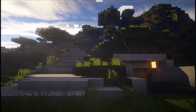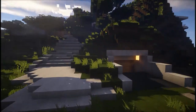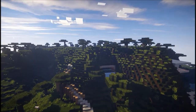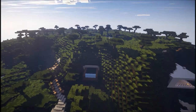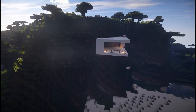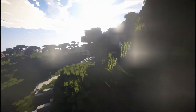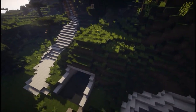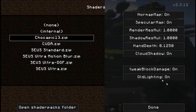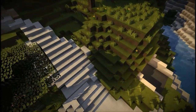Hey guys, welcome back, it's CyberCratcher. Today we're reviewing a cliffside mountain house that I built. It's really nice. Sorry about that really bright light, but it looks really good on the inside. Let me change it so you can see better — outside you can kind of see the actual build.